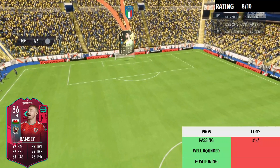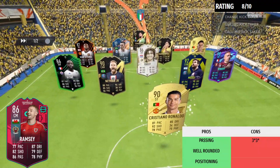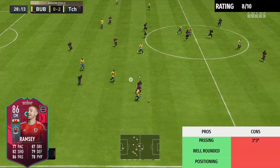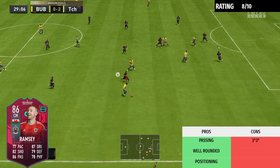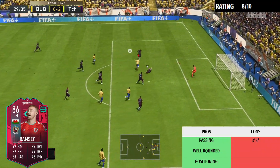It's our first game of Division Rivals and we come up against a very strong team featuring Lucio, Hulett, Neymar, Messi, Ribery, and Ronaldo — a fantastic team. This game ended up being a goal fest. Aaron Ramsey ended up bagging five goals, so we stat padded a little, but he was consistently put into situations where he had to score and he delivered.